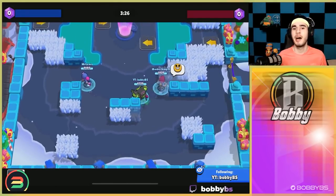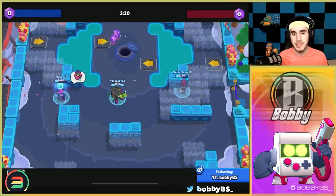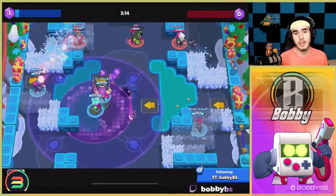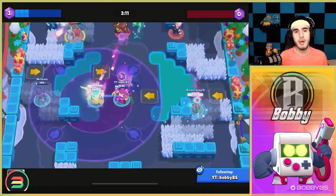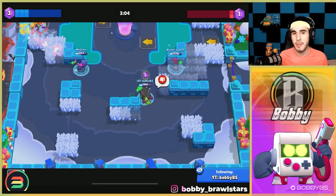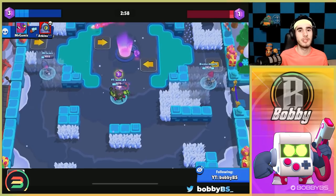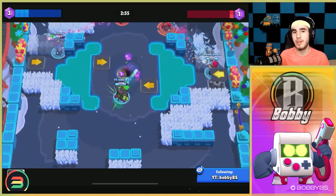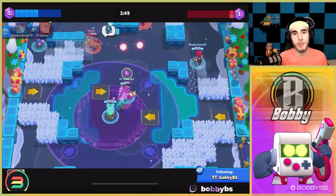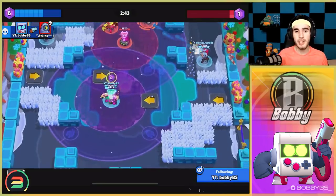Coming in at number five we have 8-Bit. In this meta 8-Bit is very strong, and on open maps where the mid is wide open such as Bouncing Diner it is easy claps — you're going to absolutely dominate the mid, and once you get that turret it is game over. There are two 8-Bit gadgets that are basically equal. A lot of people like to run the long shot but personally as a mid I would run the one that teleports you to your turret or boost, just for the fact that you can get away safely and avoid dangerous situations. It's more of a safety measure — when you're mid you definitely want to be as safe as possible and avoid risky plays.